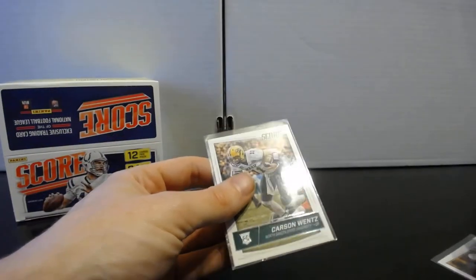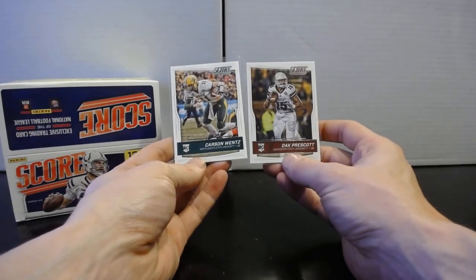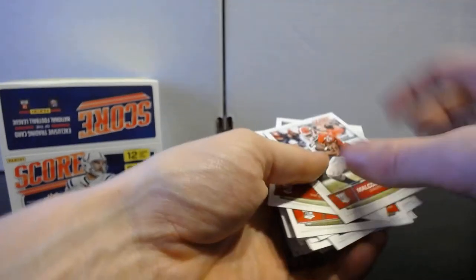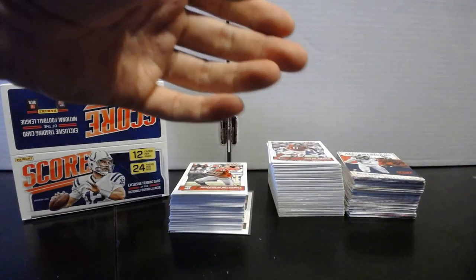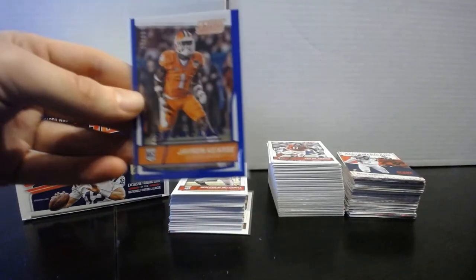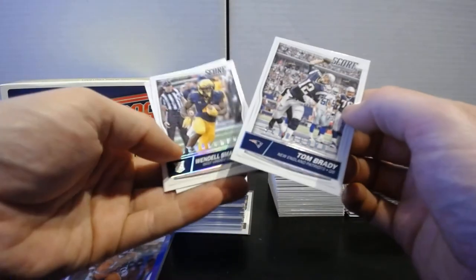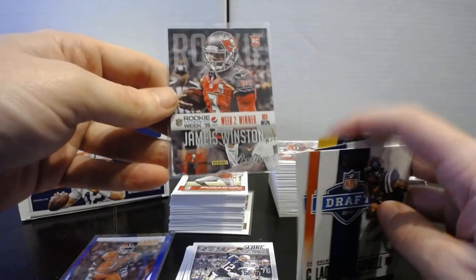All in all, a lot of packs ripped but for the price you can't complain — under 10 bucks for the whole box. Ended up with a couple decent rookies out of 2016: Carson Wentz and Dak Prescott. With Score, three rookies a pack means a big stack. The stack of base cards and the stack of inserts ended up nearly the same size. Got the JaRon Crews Scorecard blue numbered to 99, a couple scoreboard parallels including the nice Brady, and the interesting Winston Prestige throwback.